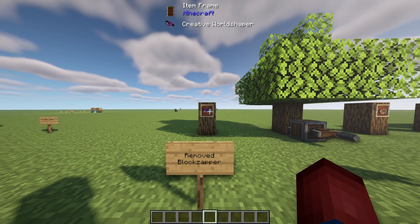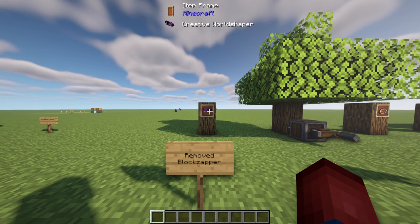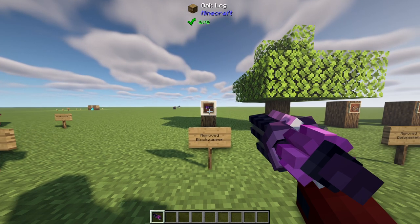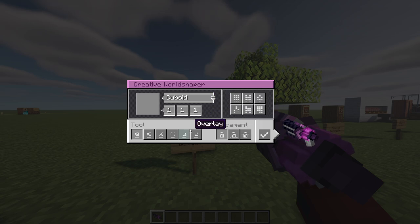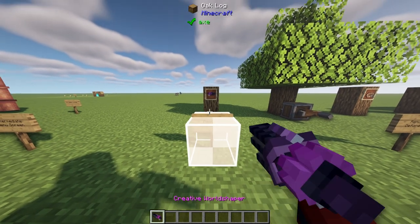Something that might be a little controversial — the block zapper has been removed. I even made an entire video or video section on how to make a block zapper, and that's no longer a thing. The new version is the creative world shaper. We had something close to this in the past, but they've added the functionality that was part of the block zapper plus some additional functionality. You can almost use world-edit style editing inside the Create mod with this world gun. I usually don't cover this since 90% of my viewers play survival mode or mod packs, but the block zapper functionality has moved to the world shaper and it's creative-only.